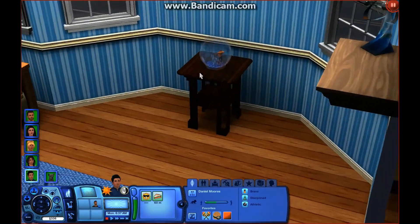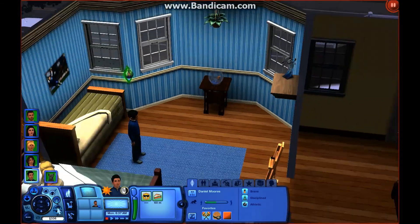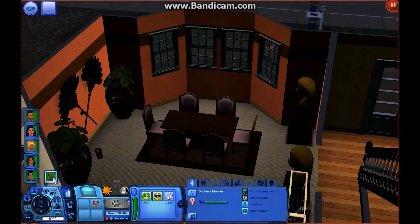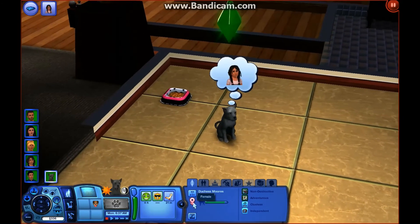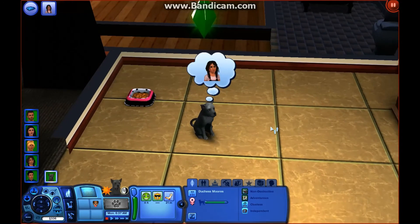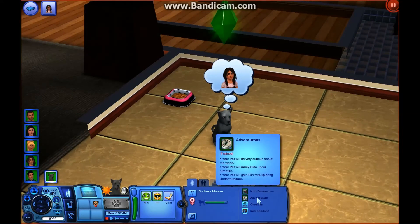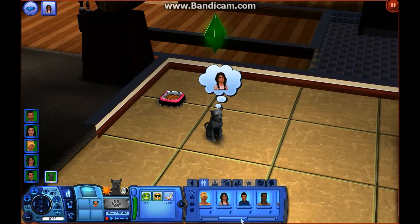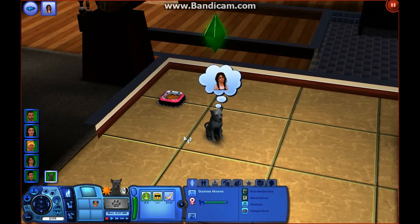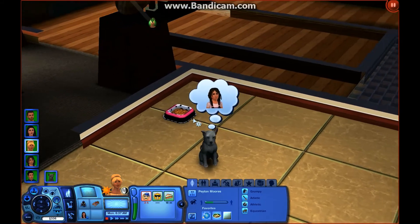We also have a little Neon, which is our goldfish — Daniel caught him the other day. And last but not least, we have a little Duchess, who is getting pretty old. She was originally Billy's dog when they first met, and I just love her so much. She gained non-destructive and adventurous traits, which is super cute, and she has clueless and independent traits as well. She's a perfect dog — she loves everyone, well, except for Cassidy. She especially loves Peyton because they spend a lot of time together, and Peyton also likes horses.